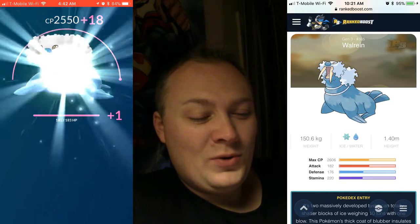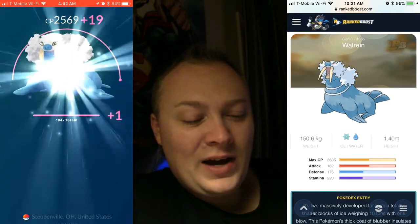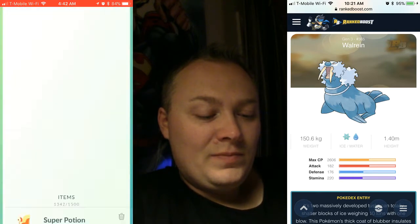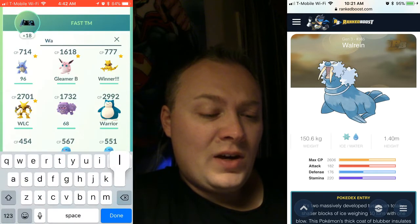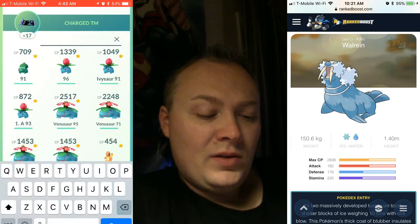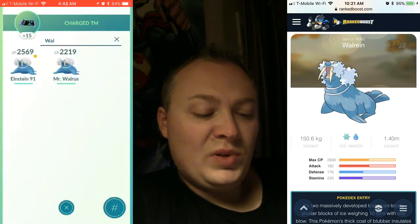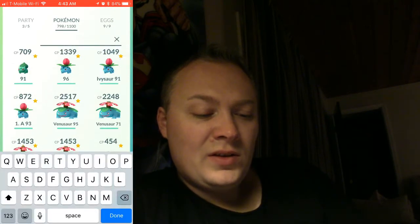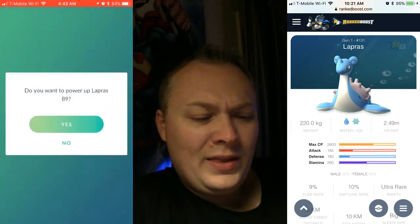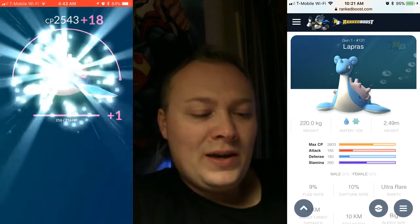2550 — that's just such a nice rounded off CP. We'll go all the way here to 2569. We definitely need to TM him — fast TM on Walrein. Learn frost breath, and not water pulse — blizzard. There we go. Now as I'm thinking about this, I actually think I have not maxed out my Lapras, and that would be a shame — to not have a maxed out Lapras and instead have a maxed out Walrein. So let's go ahead and max this guy out.